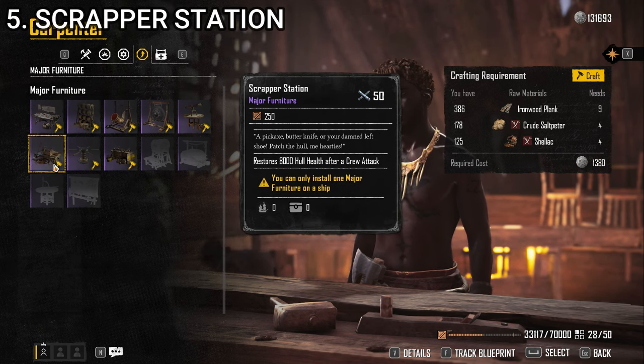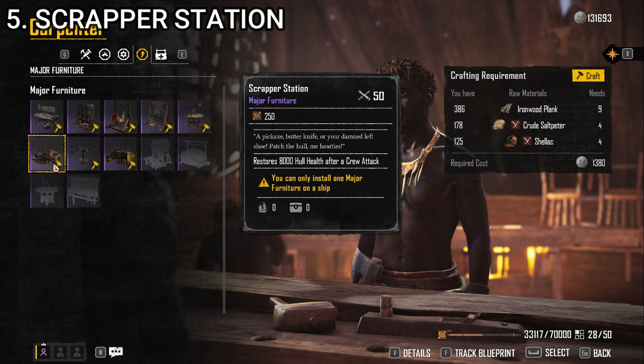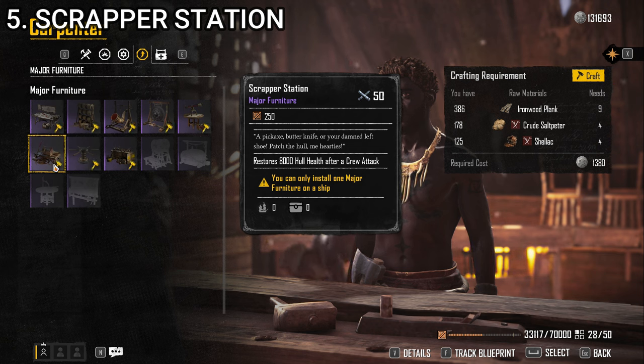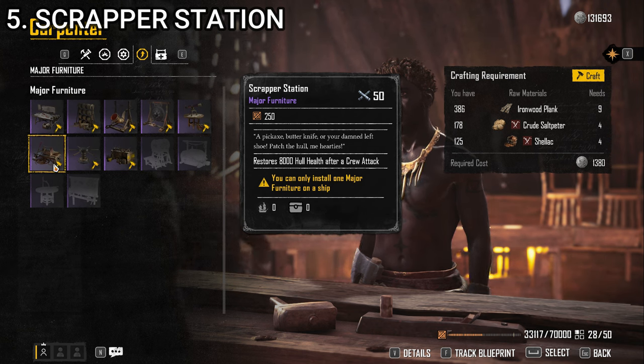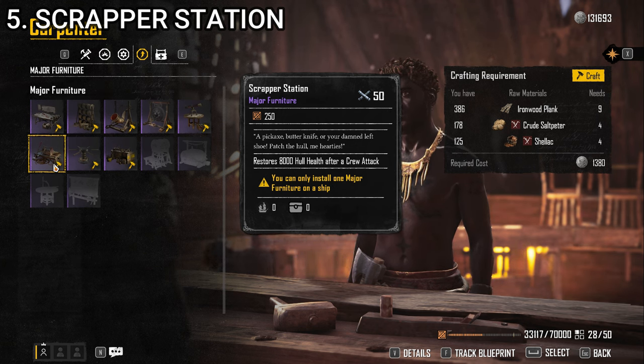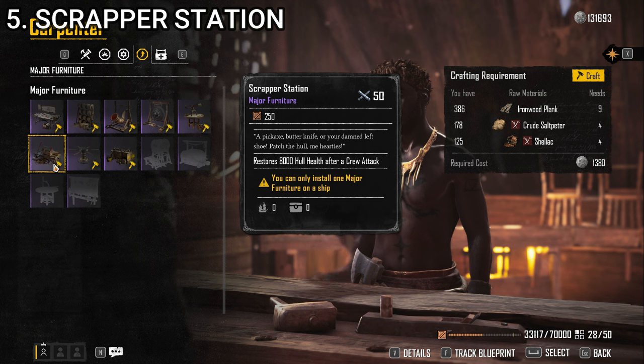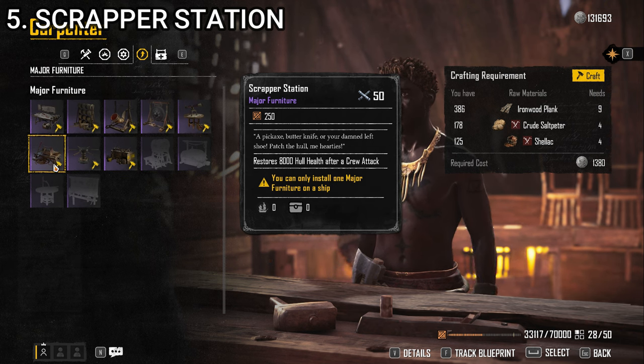The Rope Locker is useful in a lot of different situations — most useful on the Brig but great for everything. At number 5, we have the Scrapper Station. It restores 8,000 hull health after a crew attack. Anything that increases your survivability in a firefight is excellent. Every time you initiate a crew attack with this equipped, you instantly get 8,000 hull health back. I definitely do more crew attacks when I know I have this equipped — if my health is getting low and my repair kit timer is on cooldown, I'll specifically target a small ship for a crew attack. It'll instantly heal 8,000 hull health, which isn't full health, but it's a decent chunk to help you stay alive. Obviously if you never do crew attacks, it's totally useless.